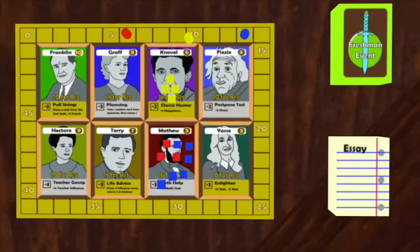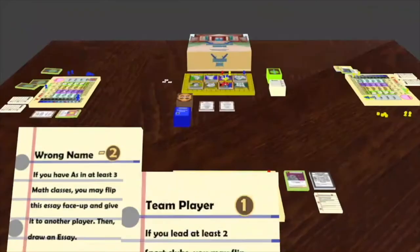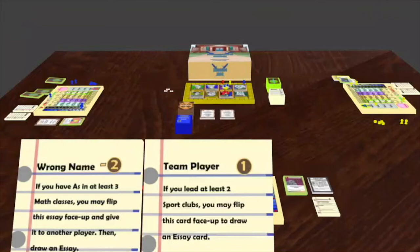Flipping the plagiarized essay allows him to draw another essay and get two resume points. Essays that are not flipped face up by the end of the game are still worth points. Also, once an essay is flipped, it cannot be flipped again.